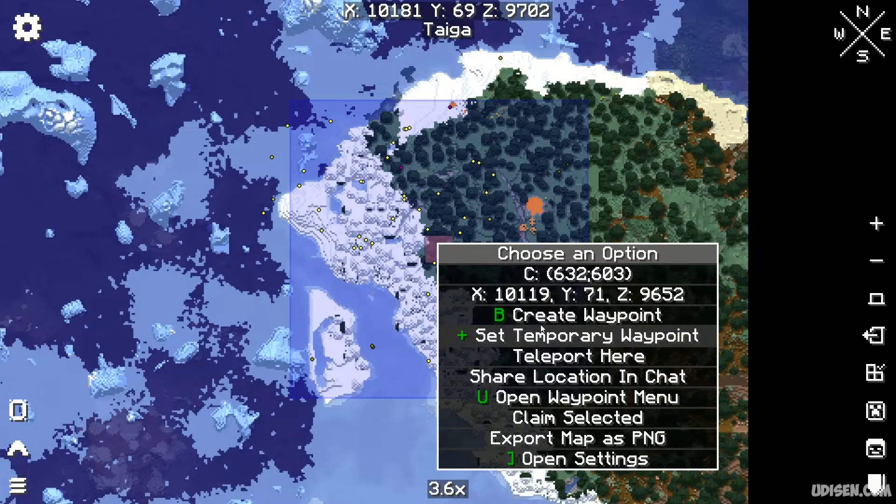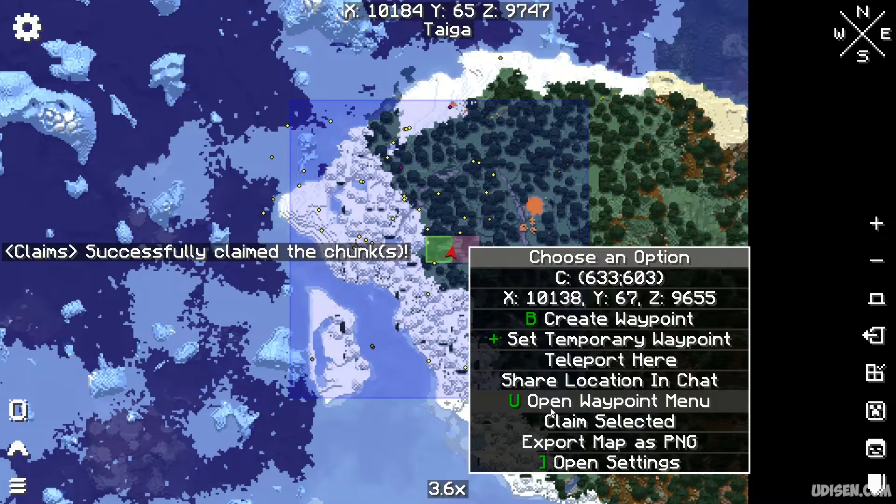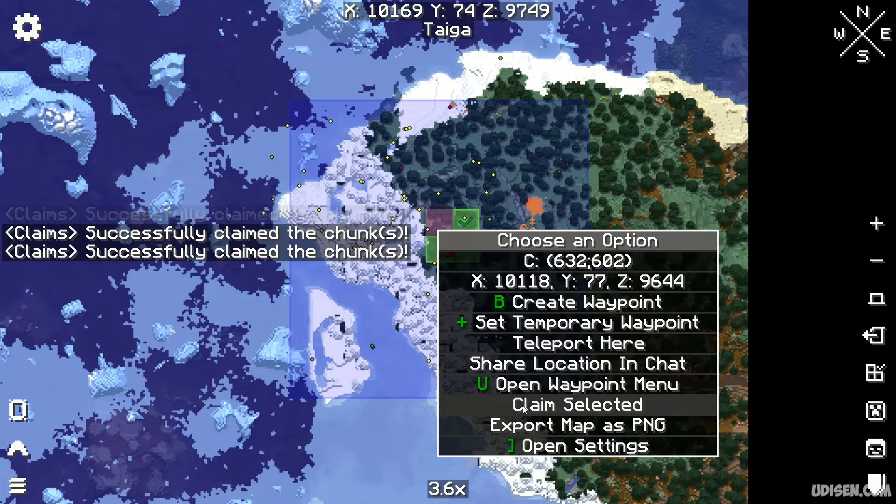Press the right mouse button and here you can choose an option. Select 'Claim Selected.' The chunk is claimed successfully. Now claim selected, selected, and selected — multiple chunks claimed.